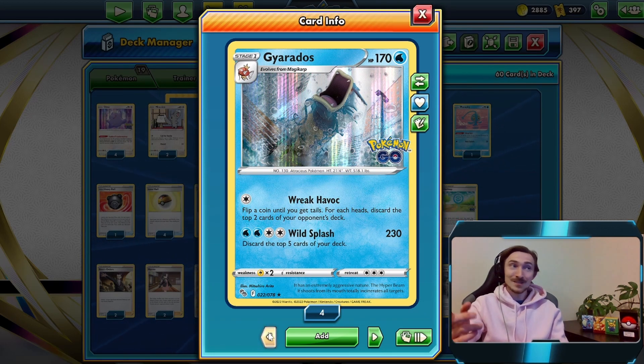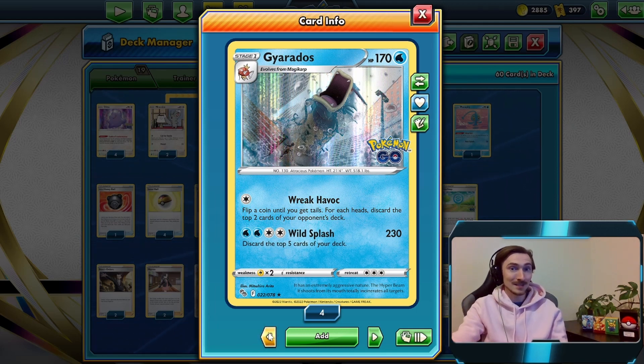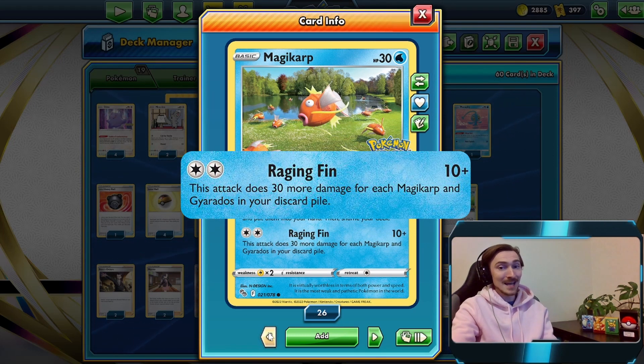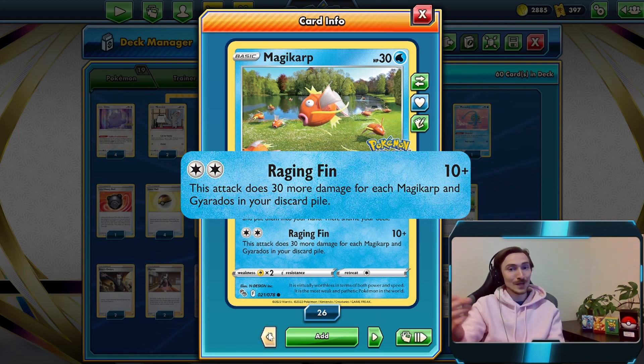Similar to how we're going to be discarding their deck, we're actually going to be discarding this Gyarados, because what we have for an attacker in the deck is actually the Magikarp. Magikarp has Raging Finn - does 10 damage plus 30 more damage for each Magikarp and Gyarados in your discard. So if you have four Gyarados, you're doing 120 plus 10, so 130.